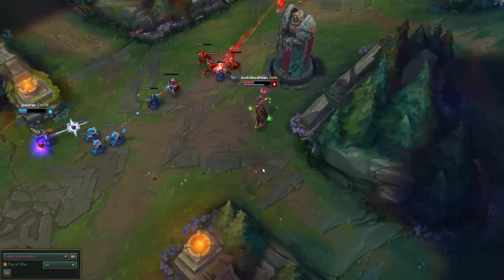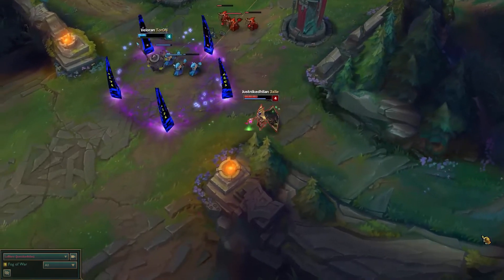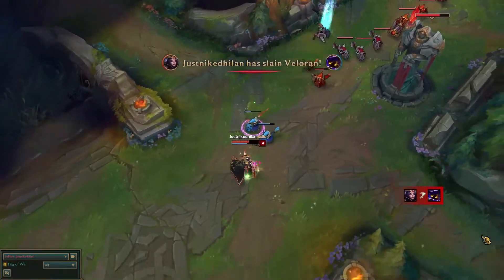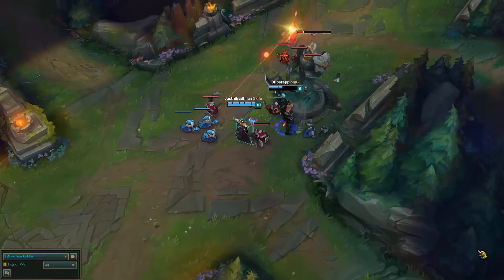The next great part about this build is Lich Bane. This item makes it so you can Q, auto attack, W, or E and it should proc your Thunderlord's and do insane damage with the Lich Bane proc. It also helps you push towers very quickly compared to the old LeBlanc build with Morellonomicon and such.